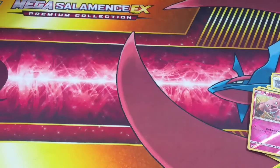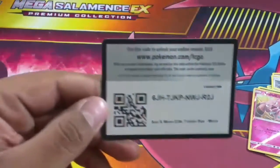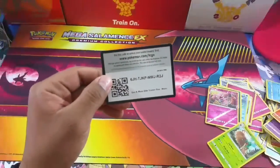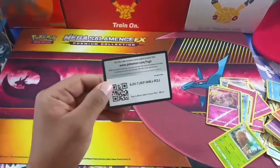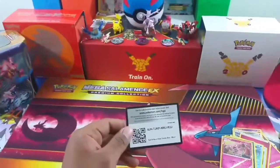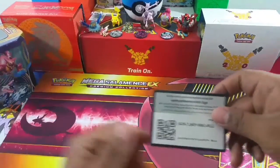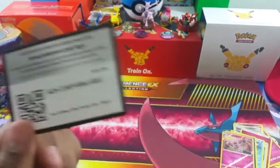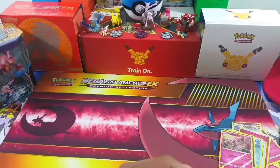Here it is - there you go, that's the actual Sun and Moon Solgaleo code card. When we opened that one up we forgot to give you guys the code, so there it is! Let us know what you guys get in the comments below. Thank you for watching, and until next time, say bye bye!